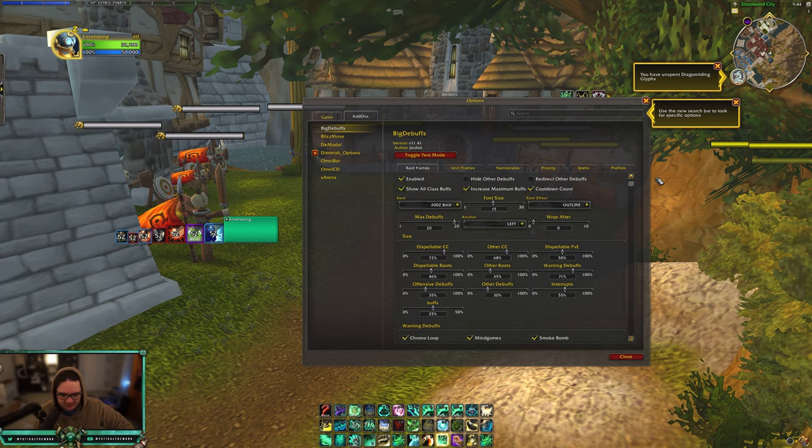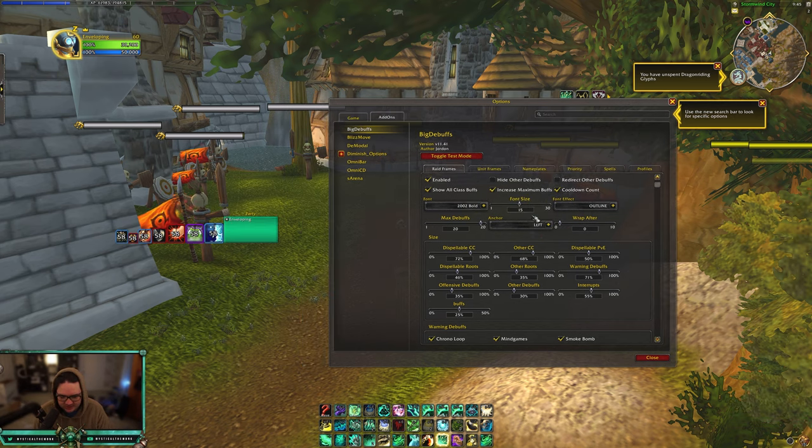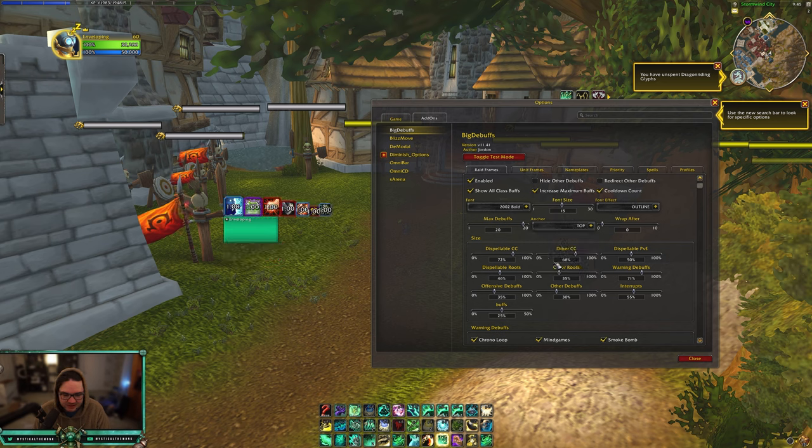As far as settings go, there aren't too many I change from the default. The author Jordan does a fantastic job having pretty much everything you need straight out of the box. I don't hide other debuffs — so debuffs you can and can't dispel — because for example with Garrote I can't dispel the bleed but I still like seeing who the rogue is hitting. I also increase the maximum buffs because I think the cap is like two or four, and I'd like to see them all. The anchor I have on the left-hand side.